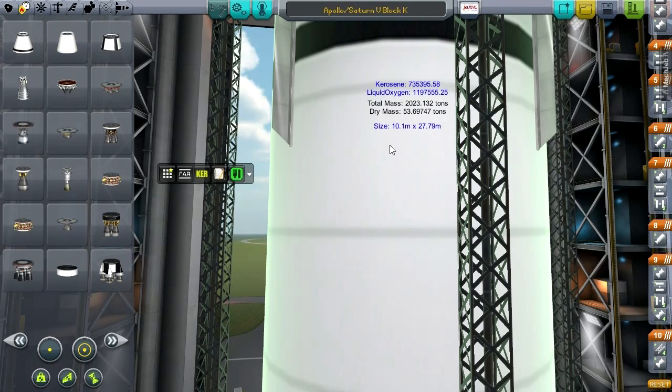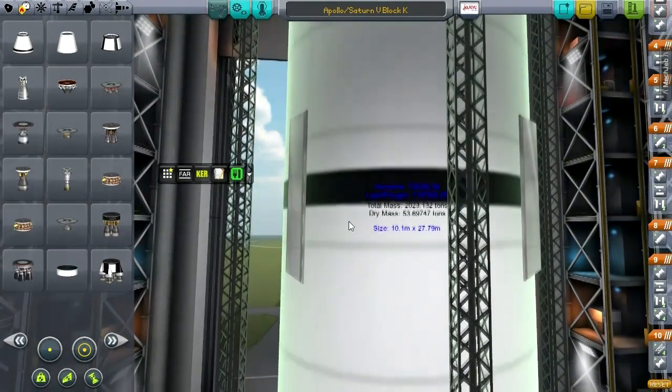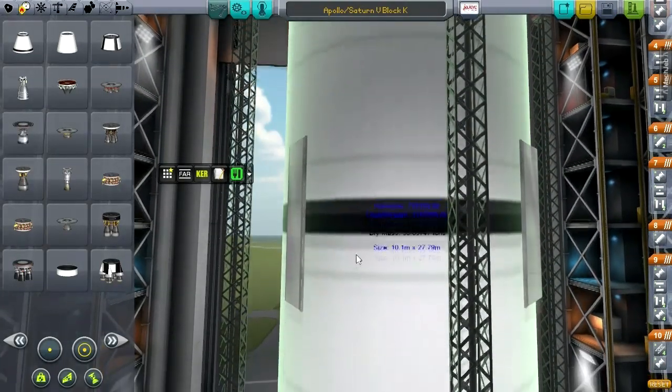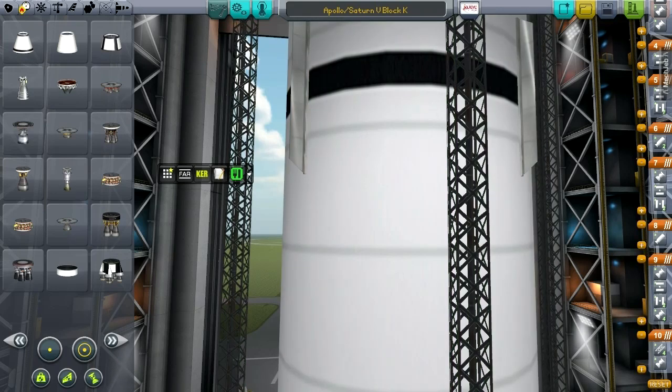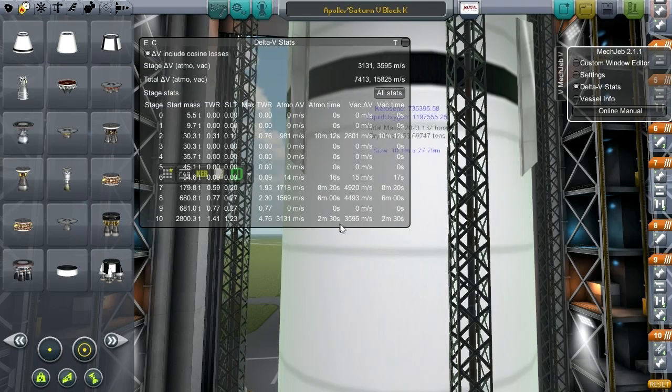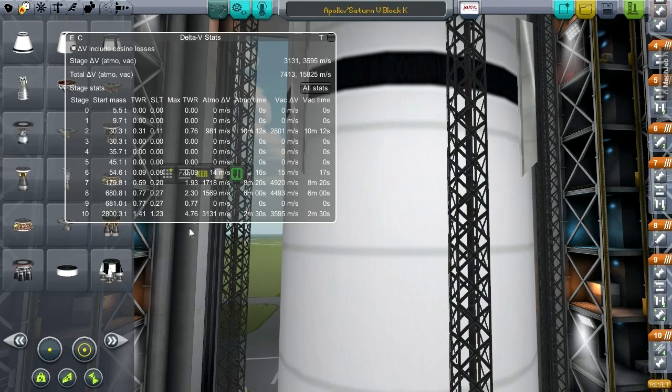This is a stretchy tank. For those who don't know about the stretchy tanks mod, using R makes it longer and F makes it wider. I set it exactly to the diameter I wanted, which is 10.1 meters — the diameter of the Saturn V rocket. I have MechJeb here and what I wanted was the burn time. You can see the burn time is 2 minutes and 30 seconds, which is the burn time of the original Saturn V's first stage.